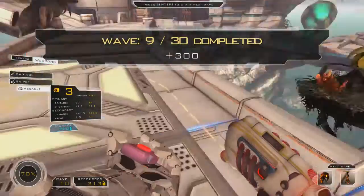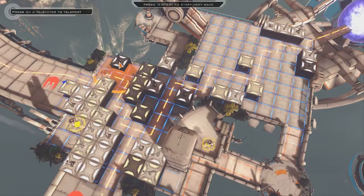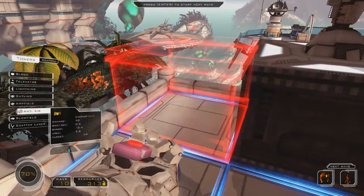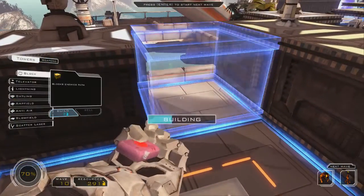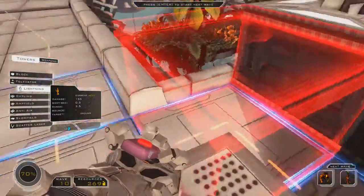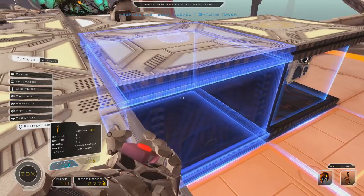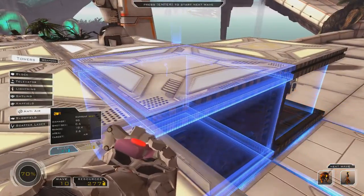That was easy. That was easy. Alright, I need to put more stuff here. I think I'm gonna put lightning towers all over here. So they got a big shock coming along here. I'm gonna sell this gatling gun and replace it with a scatter laser. Should I? I'll replace it with a lightning — nah, scatter laser.